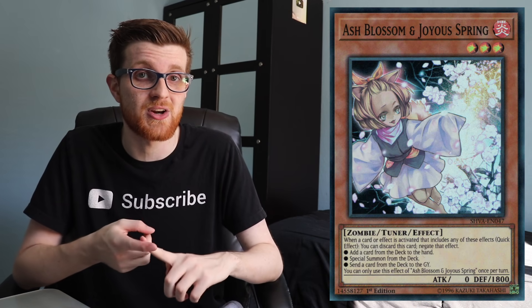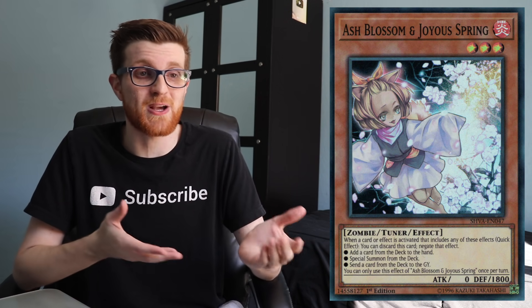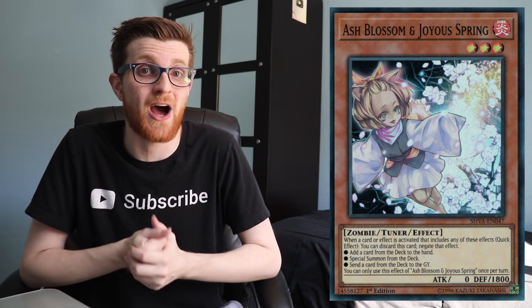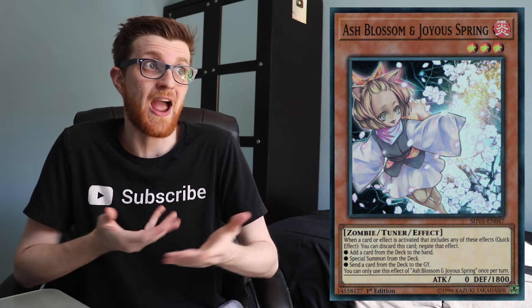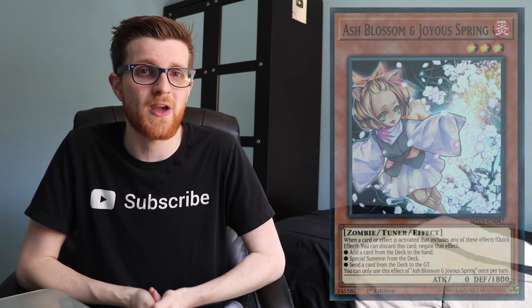A few other hand traps worth mentioning: Ash Blossom can be very good against this deck if you hit something like Mirage Staglio. Mirage Staglio is a critical point in their combo — if they don't get that extra monster onto the board they can't get to Sunlight Wolf, and their turn could end flat out right there. Ash is also good in general at stopping a lot of different decks since pretty much every competitive deck searches in some capacity, so you really can't go wrong there.